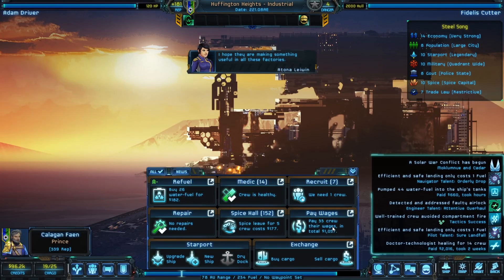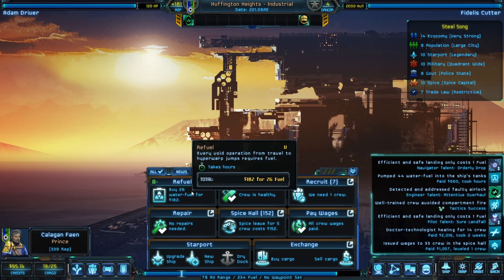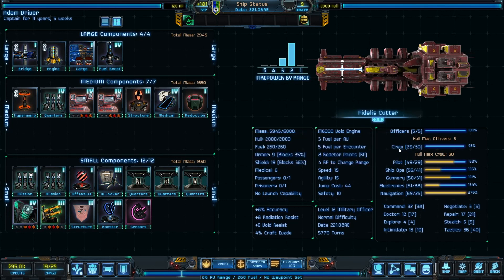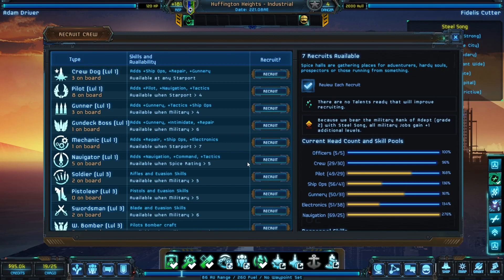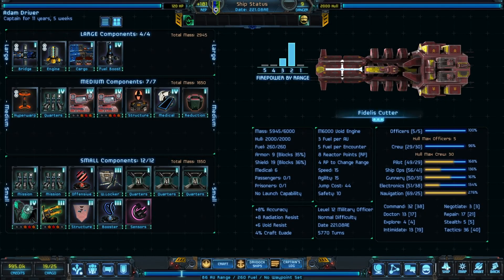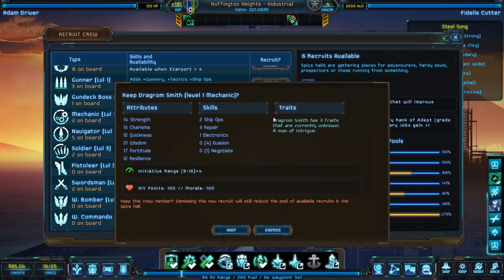Land. Heal crew members, pay wages. There are recruits here again — what do we need? Still the same thing: ship ops, gunnery, some electronics, and pilots. Ship ops and electronics repair — for a mechanic. Having a second mechanic might be nice. Who else has got high ship ops? What are we really hurting for the most? Ship ops and electronics. I'm going to get him — I've got one mechanic and I'm going to see about getting a second one.